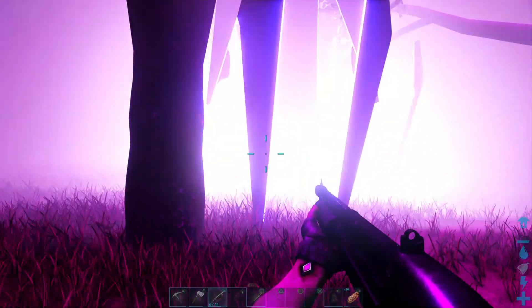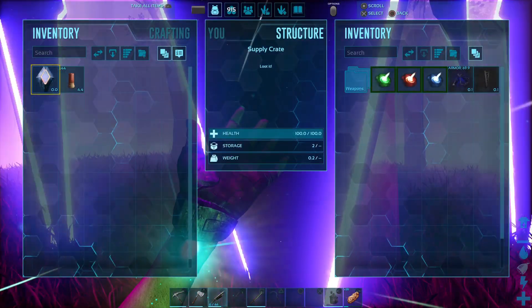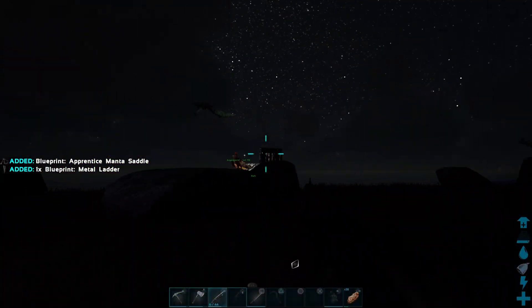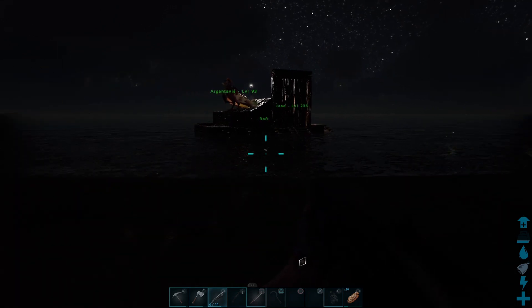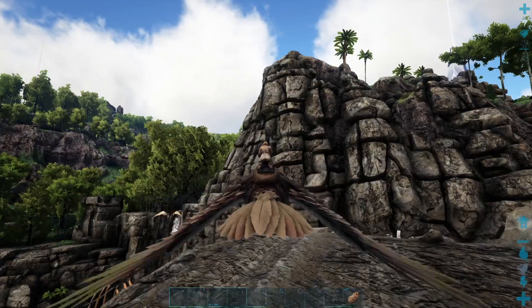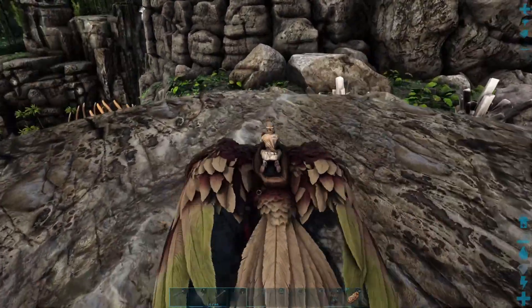Cuz you often get surprise attacked by these things. There we go — just take it, whatever it is. Blueprint Mantis Saddle. Blueprint Metal Ladder. I don't have to learn Metal Ladder. Oh look, crystal! Crystal! Crystal!